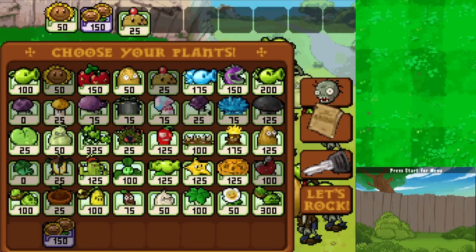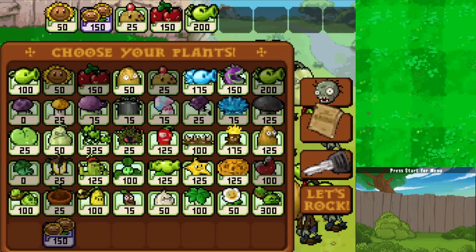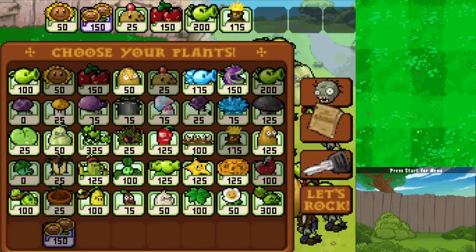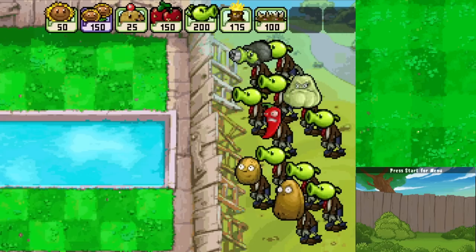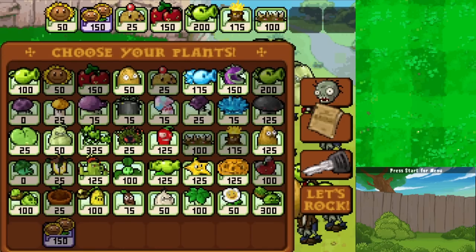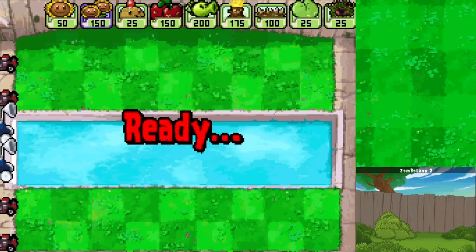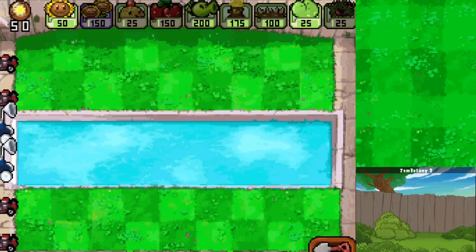We'll start with the Sunflower - we actually have that extra seed slot now. I'm feeling like Torchwood would be a good idea, and Spikeweed probably too because of the Squash zombie. This is a pool level so we'll need Lily Pads. The zombies swim with floaties still I guess. This might not be the easiest level but I think we can make it work. Let's rock - the minigames are already getting really challenging.